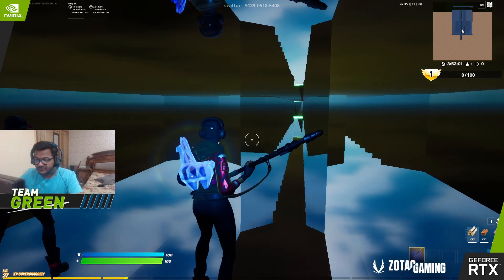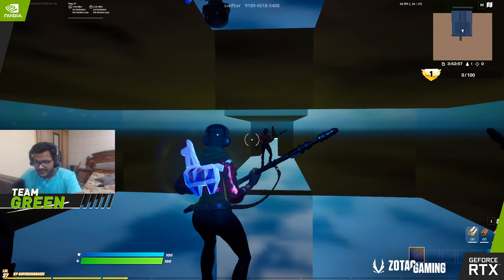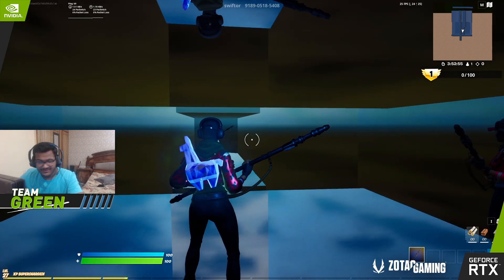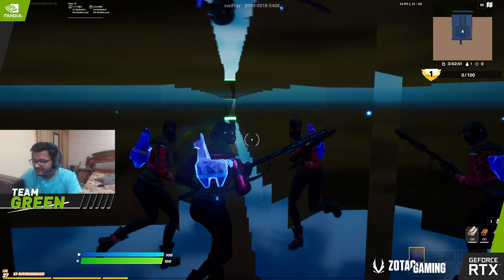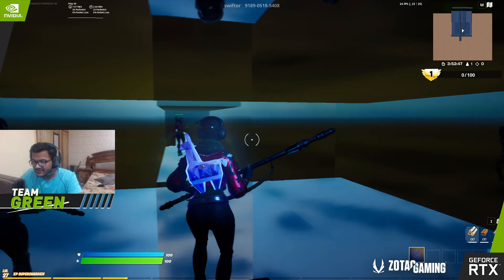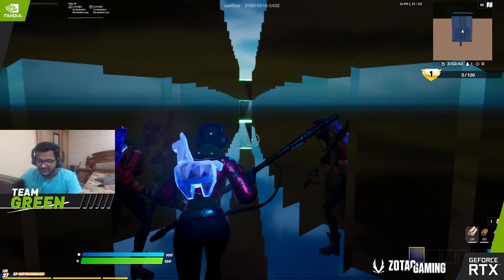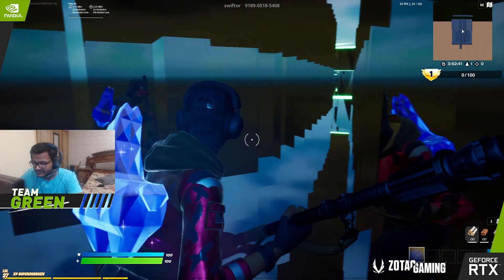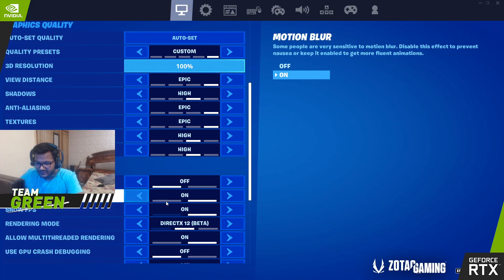I am now going to show you the difference between DLSS on and DLSS off. Right now ray tracing is on but DLSS is off. You can see the FPS — I am getting even less than 30 FPS and the game feels so choppy. I don't think I can play at this FPS. I'll show you what difference DLSS makes now.